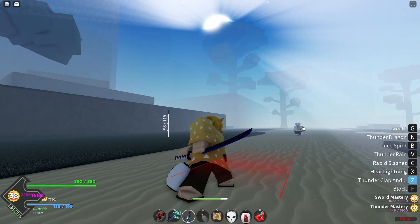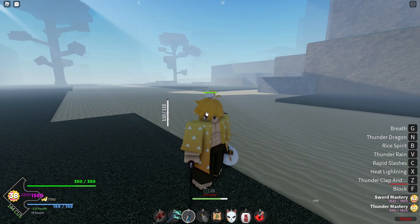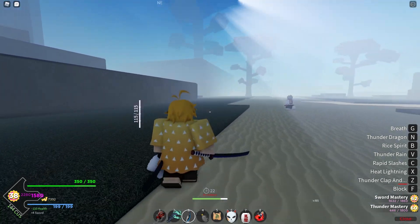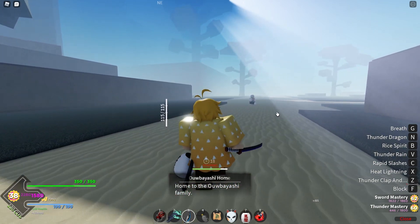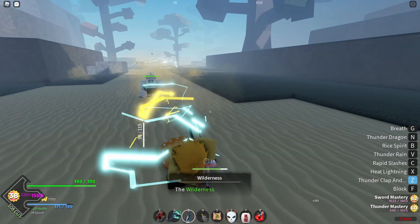So first of all, we have Thunderclap and Flash, which is a simple teleport — it's blockable, but it stuns them in place. We also have another Thunderclap and Flash which is 6-folds, which you unlock by killing Zenithub Austin, so a 4% chance to get it. All you do for that is hold Z like this, wait until the lightning appears, and just like that.